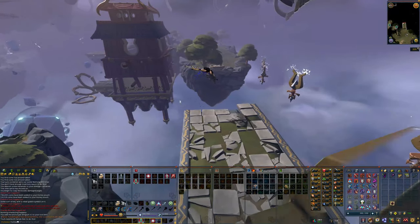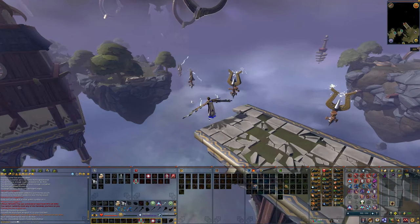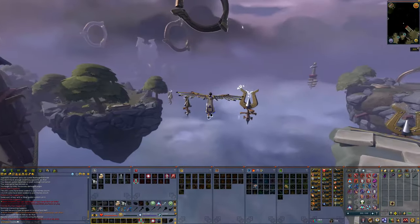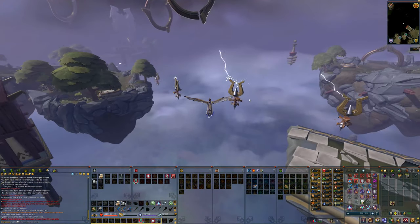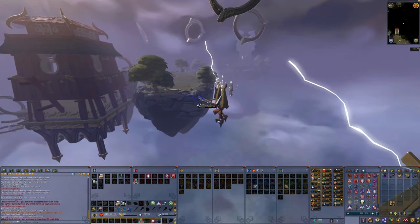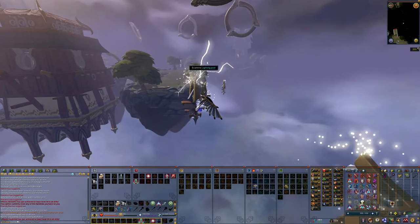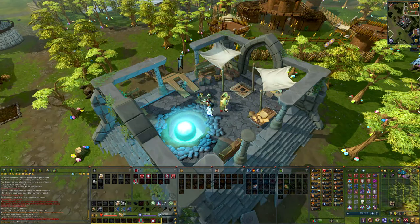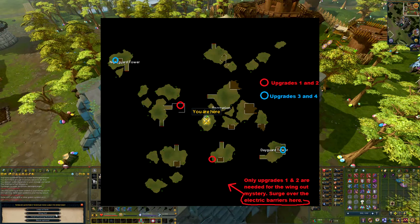You then have to get the first and second upgrade for the Wingsuit, because otherwise if you fly through the electric little thingies you'll get electrocuted and fall down — you cannot fly all the way around the Stormguard Citadel without those upgrades. You can watch the map shown on screen now or follow the video. Add the Wingsuit to your tool belt and start flying southwest.